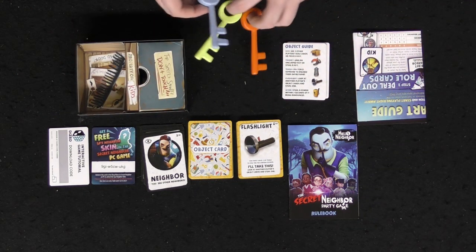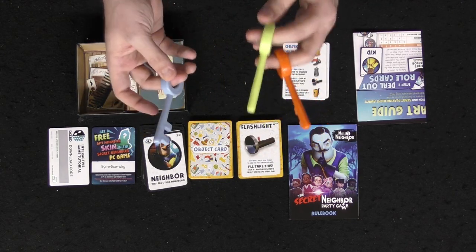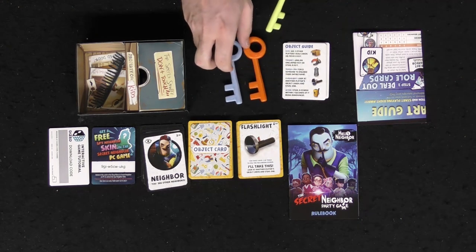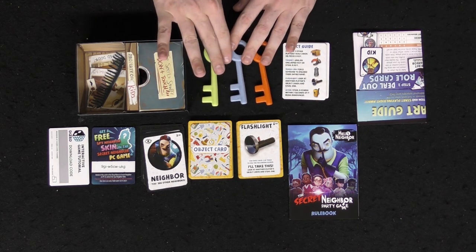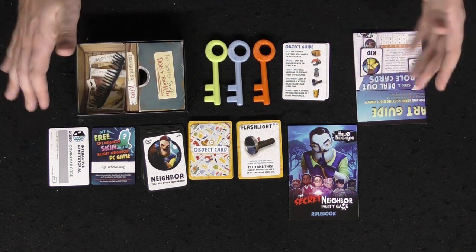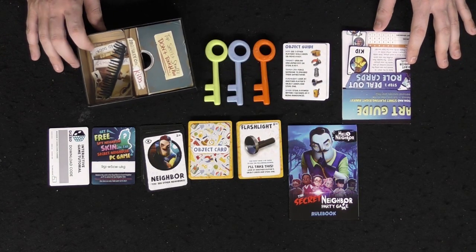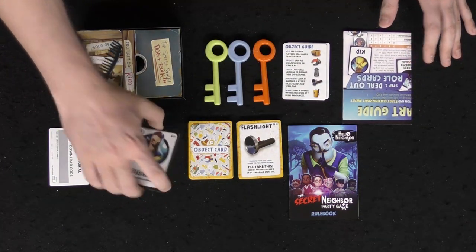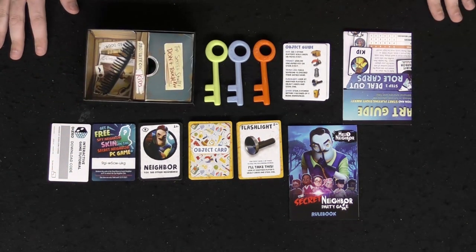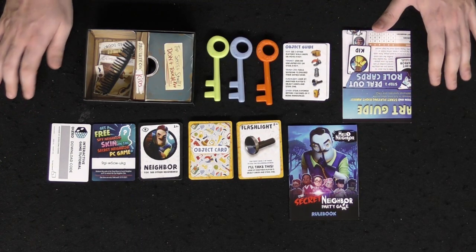You'll be discarding cards, drawing new ones, shuffling back in, and going to the trading phase again — attempting to get the neighbors or the kids unlocking those doors with the keys based on the number of players. The theming is based on Hello Neighbor, where you're gathering keys to unlock that specific door to find out if whoever is in the house is safe. All the components have pretty high quality, pretty straightforward, something similar to Resistance.